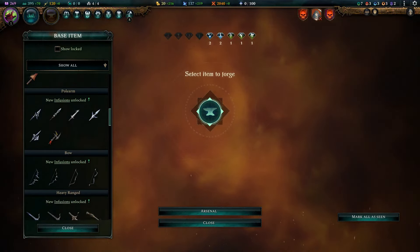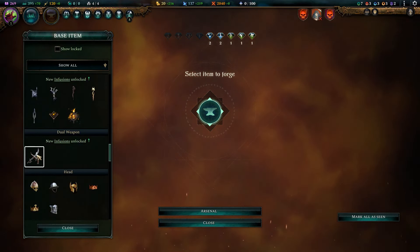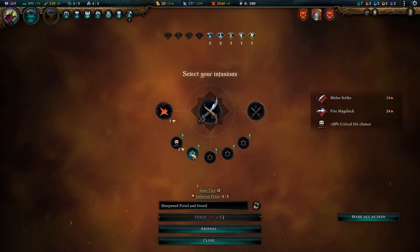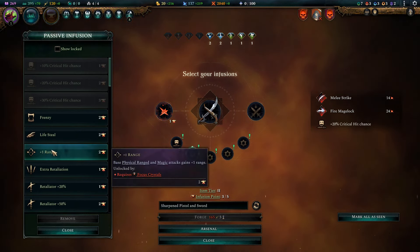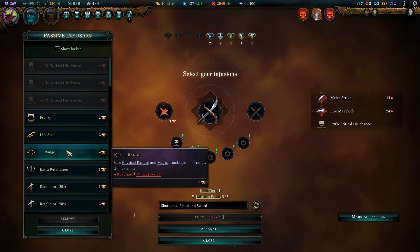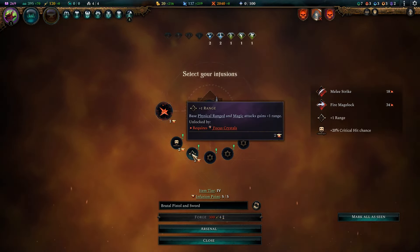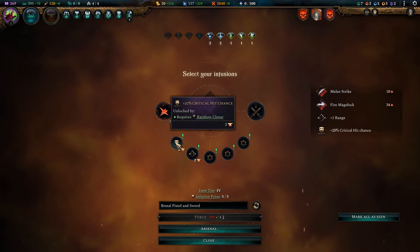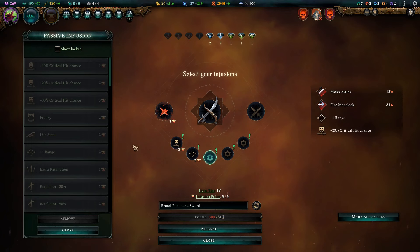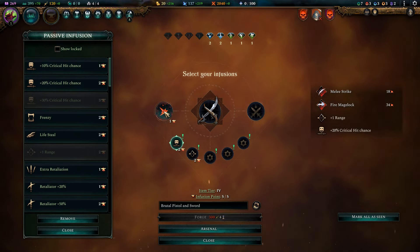We are now ready to look at some of my favorite infusions. If we go to the sword and pistol combination — the dual weapons — we can add the ability to get more crit chance right here, and then the one that works really well with it is range. You would need focus crystals and rainbow clovers in order to get access to this — I think it just needs one of each. It says needs two rainbow clovers, so this one is relatively accessible and allows you to be pretty powerful.